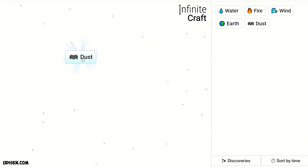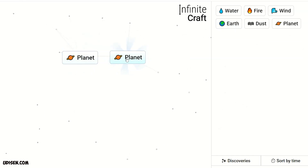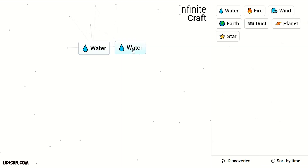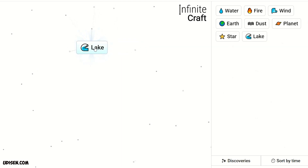Step number one: combine Earth and Wind — we receive Dust. Leave Dust. Then combine Dust and Earth to get Planet. Combine two Planets to get Star. Leave Star. Then combine two pieces of Water — we receive Lake. Leave Lake.